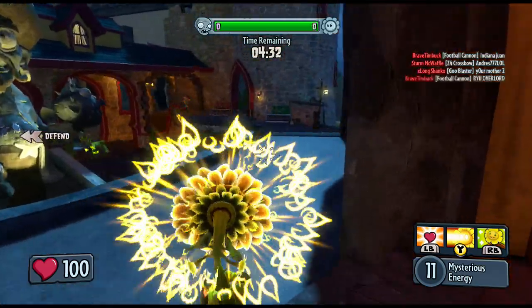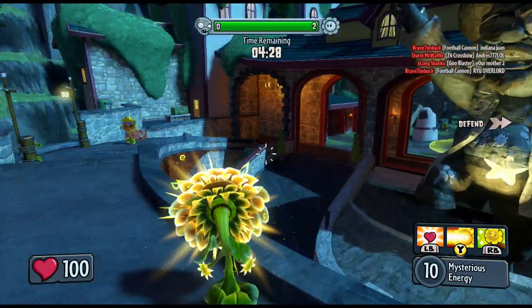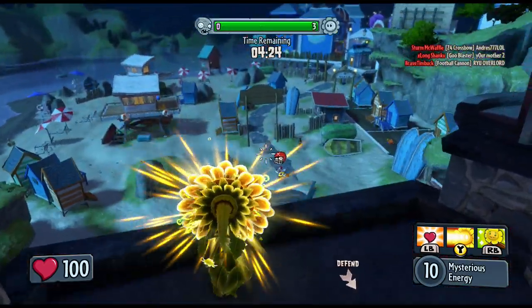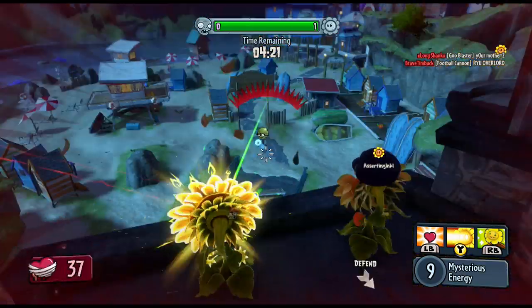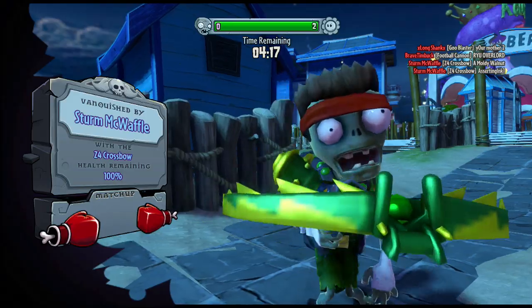It has a cool little explosion that kind of has symbols flying out. This is probably one of my favorite variants from this class. Also, when it's charged up all the way it does do splash damage.